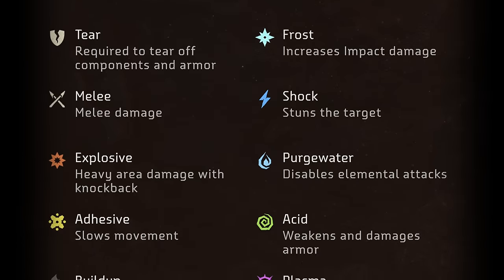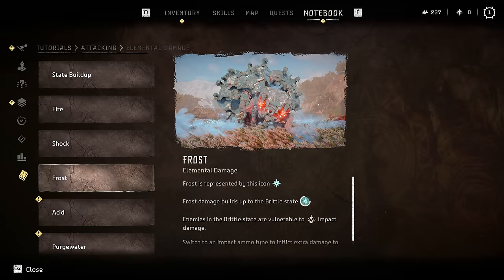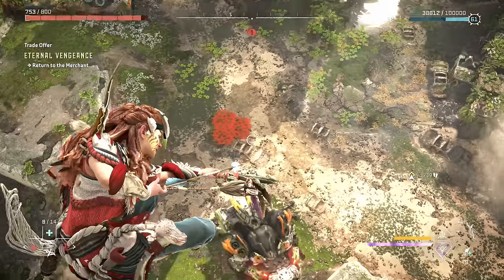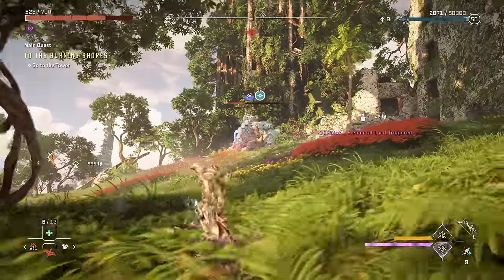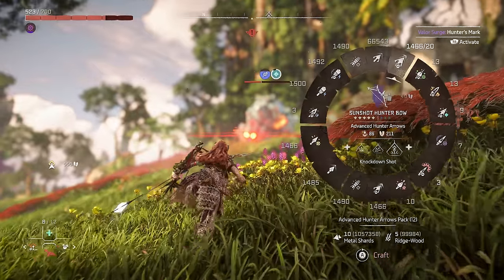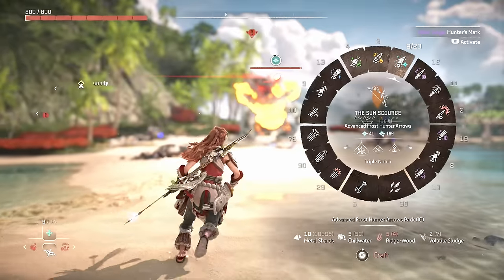There are a total of 8 different elements in the game. Frost is probably my favorite because it completely freezes the machine you shoot it with and makes you seemingly deal double damage to any part of their body, even ignoring armor, all while they're affected by the frost effect — which is one of the longest lasting elemental effects in the game.